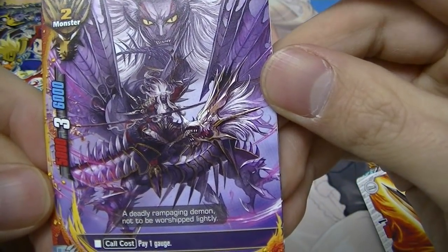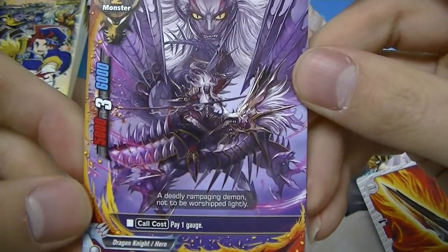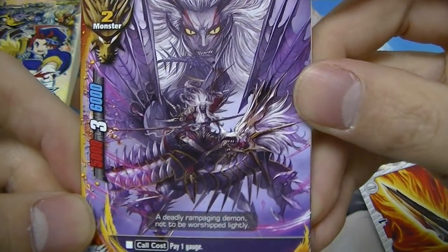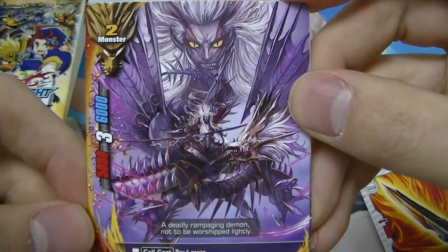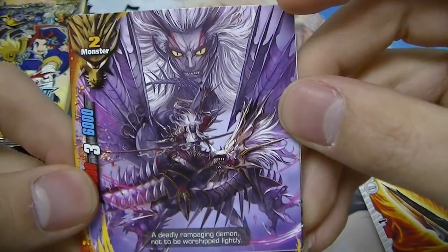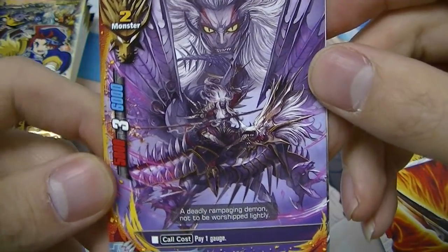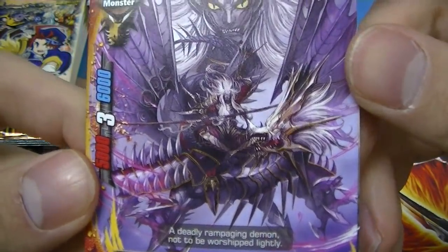Burning Dagger — a generic weapon, pretty weak at 4,000 power and only one critical. An uncommon — Dragon Knight Masakado. Dragon Knights, if you've watched the anime, are different from Armor Knights. In the anime, Drum Bunker Dragon hates on Armor Knights because they're the guys that ride on the dragon, and he's so prideful he doesn't want people on his back.